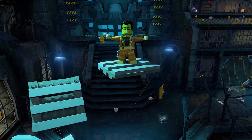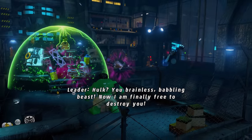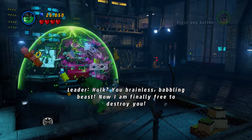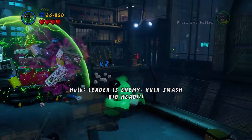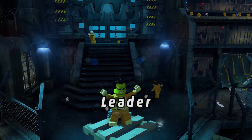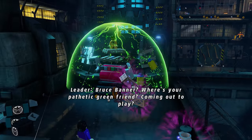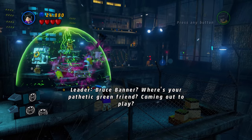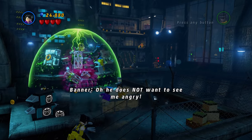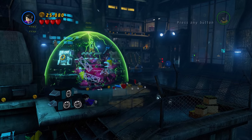"Hulk? You brainless babbling beast! Now I am finally free to destroy you!" — "Leader is enemy! Hulk smash big head!" Well, if you decide to change to Bruce Banner, the Leader will instead say something different. I know this isn't a groundbreaking detail by any means, but it's something I didn't expect to see in a LEGO game.